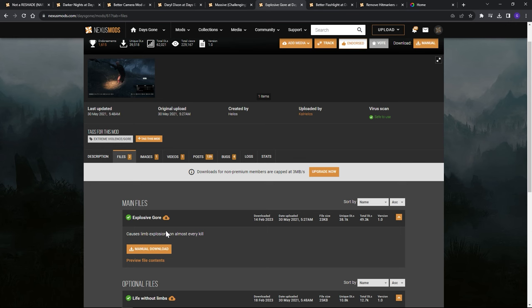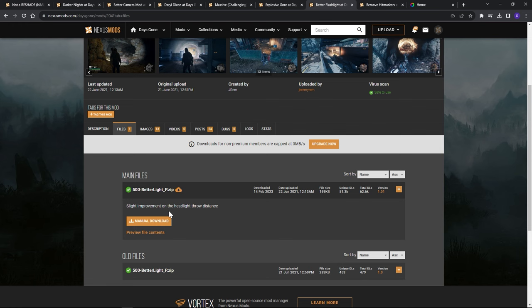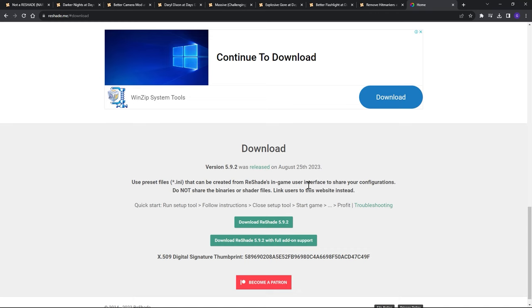We'll take the top Explosive Gore file, then the Better Flashlight. With the darker nights it's much darker, but this mod will just brighten everything up — the vanilla flashlight just doesn't do it for me anyway. There's only one file, so we'll take that one. The P stands for pack. Then Remove Heat Markers — also just one file. And last but not least, let's download the latest version of Reshade; the latest version is 5.9.2.